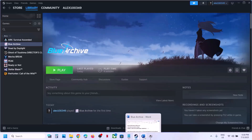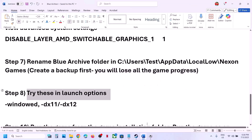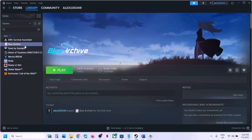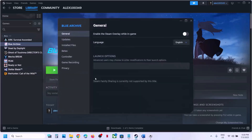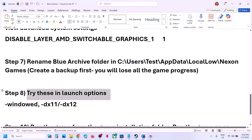Once you rename the folder, launch the game — but note that the game will start from scratch and you will lose all progress (though you have a backup). The next step is to try Steam launch options. Right-click the game in Steam, go to Launch Options, and type -dx11. Launch the game and check. If that doesn't work, try -dx12. Still not working, try -windowed. If none work, clear the launch options and follow the next step.